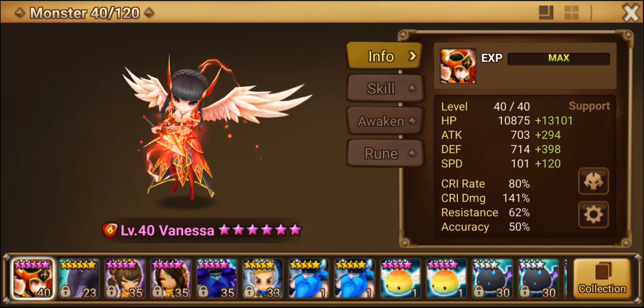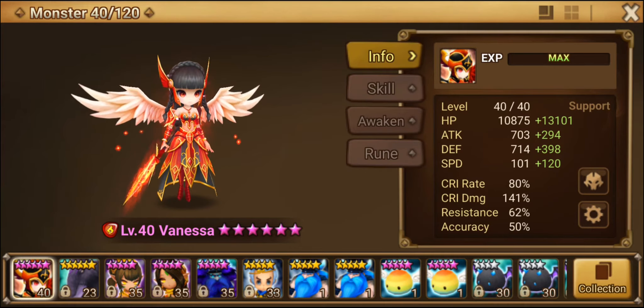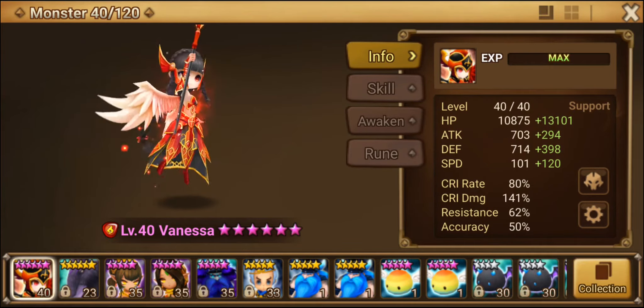If you get this unit first, you want to build her as tanky as possible because you want her to survive. Speed/HP/HP or Speed/HP/Defense is going to be your preferred setup, and you definitely want to have her on Violent runes if you can.